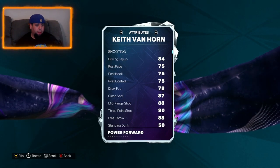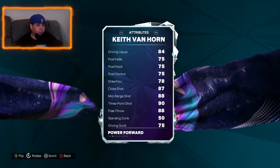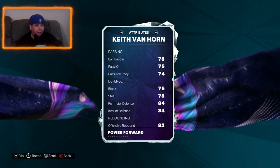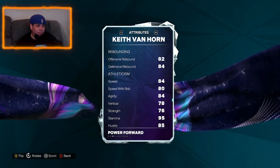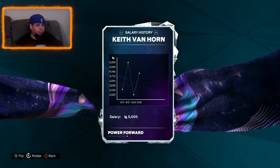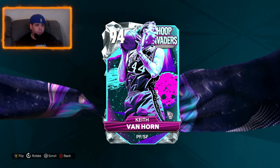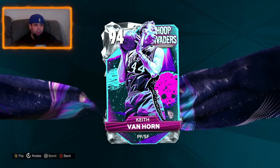Let's have a quick look at his stats. Pretty medium range inside game. 93 ball, which is really good. Driving dunk 75, no standing dunk — it's Keith Van Horn, 6'10", you'd expect a better standing dunk. Average to minimum defensive stats. Good rebounding, decent speed — not the greatest speed with ball. He has 4 Hall of Fame and 9 gold badges: Deadeye, Limitless Range, Slippery Off-Ball and Set Shot Specialist as his Hall of Fame badges. I don't expect this card to go for a hell of a lot — maybe 100k. I might be able to pick it up pretty cheap.